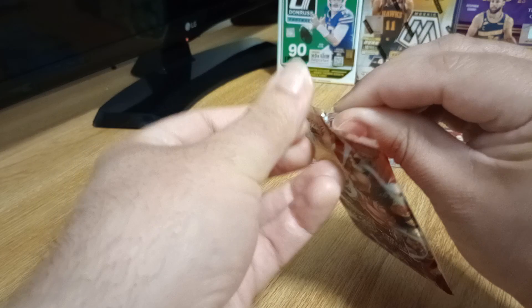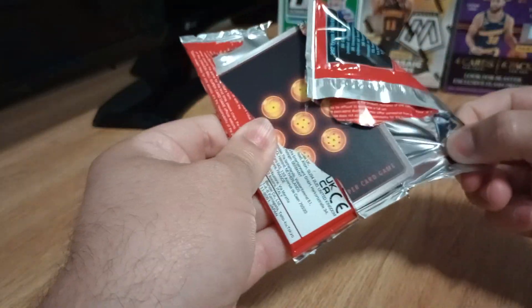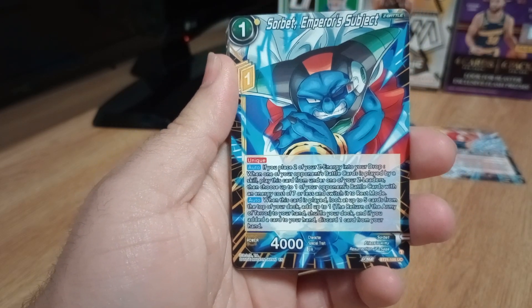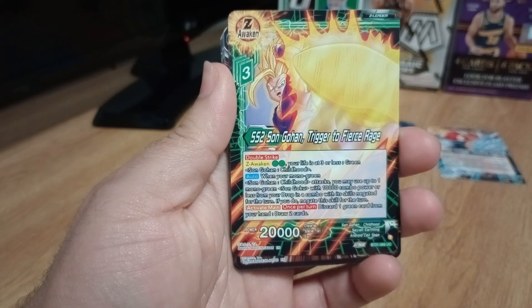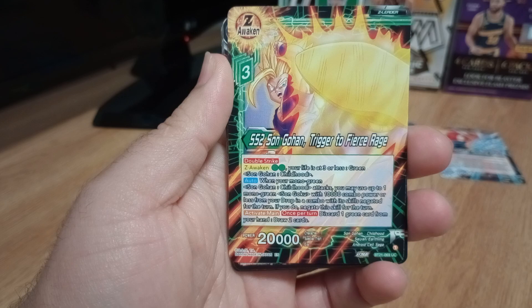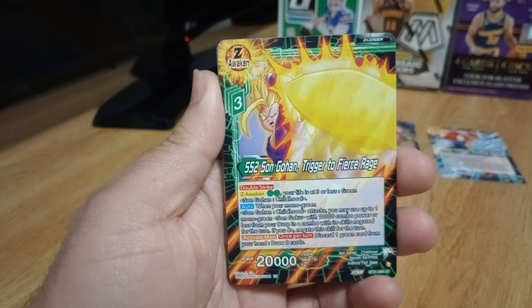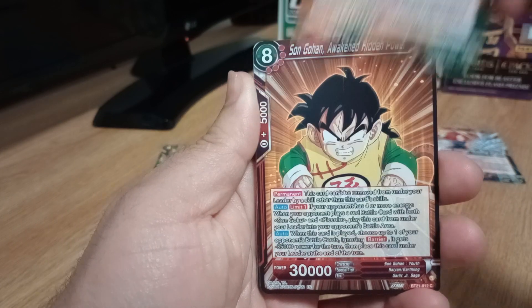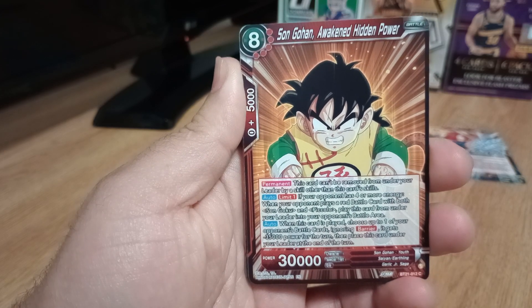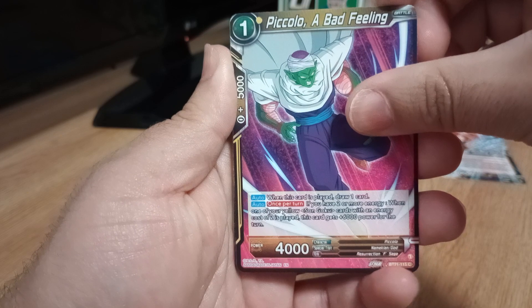And let's go to our third and final pack. You get something shiny in each pack, I guess. Can't remember how it was. There's Sorbet again, The Emperor's Subject. Super Saiyan 2 Son Gohan on the awakened trigger, Fierce Rage — in common. Some of them have a front and back image. That's a pretty sweet one. Son Gohan, Awakened Hidden Power. I like it. Piccolo, A Bad Feeling — nice, common card.